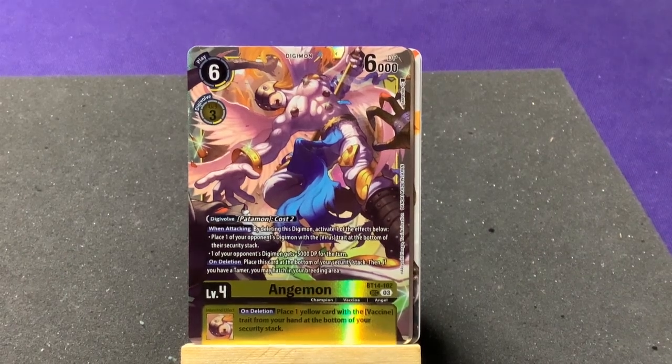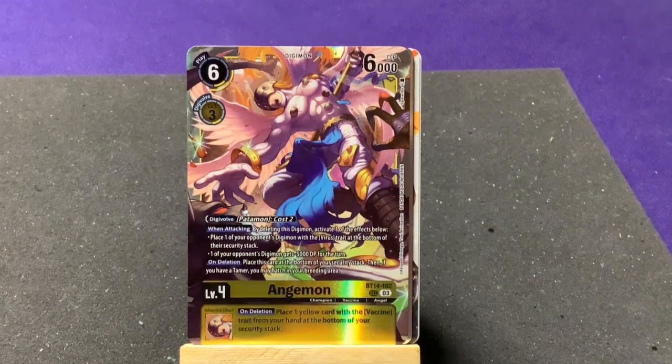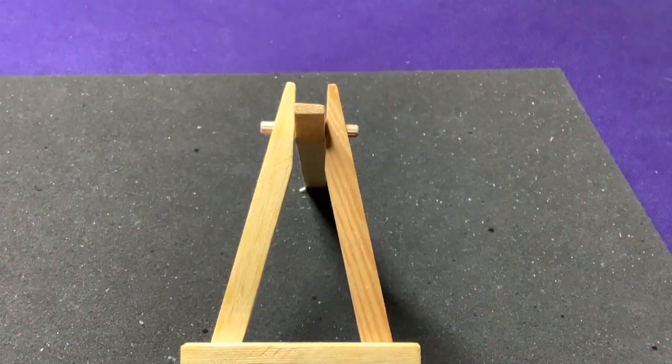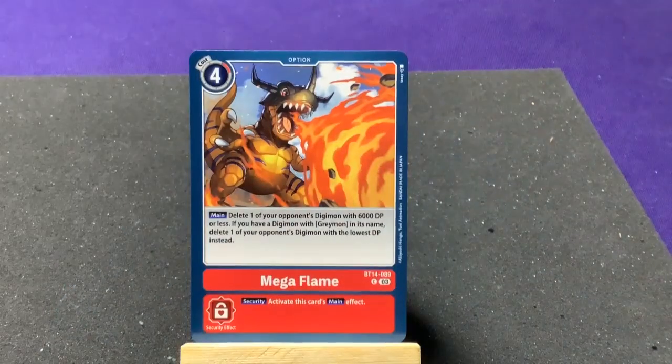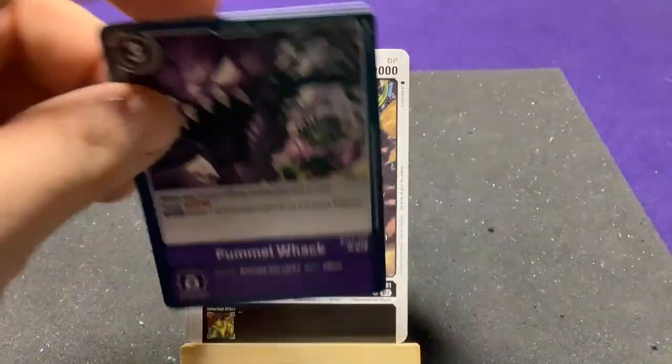That works really neatly with his other two related cards — Emissary of Hope and Hand of Fate. So I got an alt rare and a secret rare! We're missing a couple of super rares which is pretty common, but that's definitely sweet.